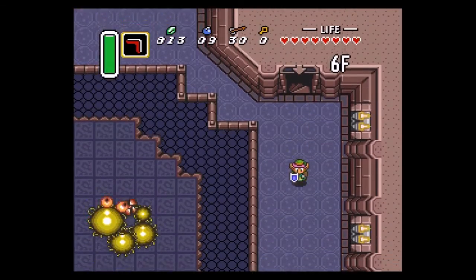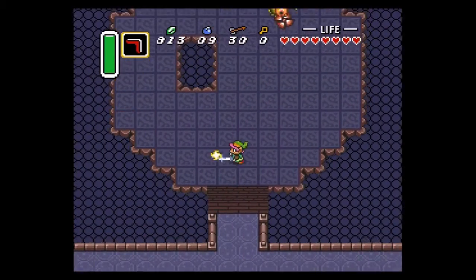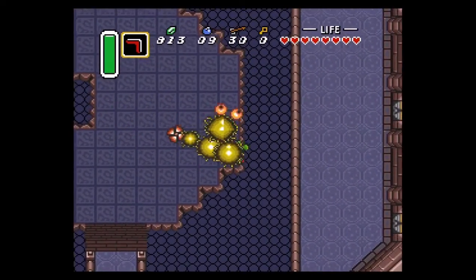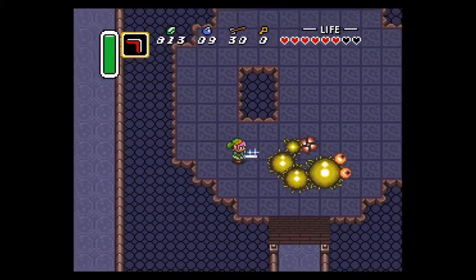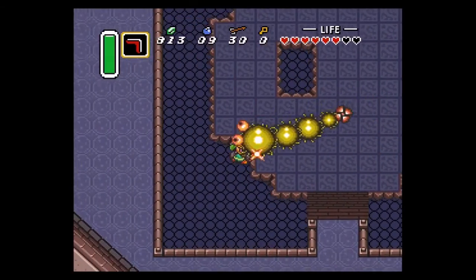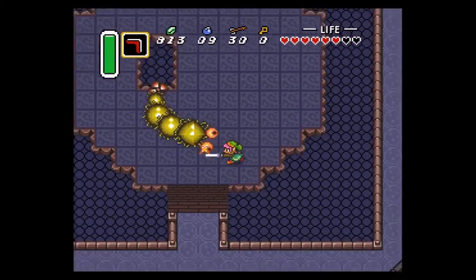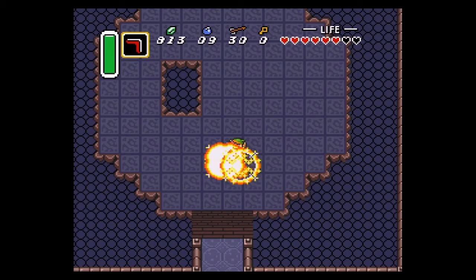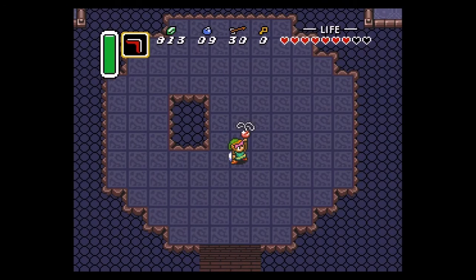All right, ready for the infamous boss — Moldorm? Let's do it! I find with this fight, yes, he can knock you off the cliff, but I've taken note that as long as you're walking against him, you won't fall. And that's that. We never have to come back here, everybody. You won the Pendant of Wisdom — with this, you can now go and grab the Master Sword.